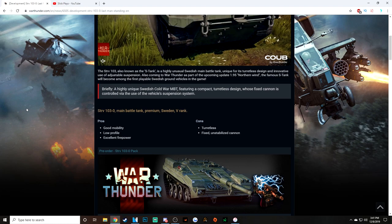It's the first vehicle we have with a completely fixed gun, I think. Does the VT-1-2 have a fixed gun? I don't think so — I think it has a slight degree of gun movement. But this has a completely fixed gun and it relies on its suspension to aim the gun, which is really weird and crazy. I don't know exactly how that's going to work.